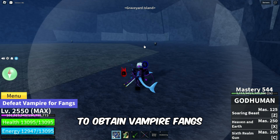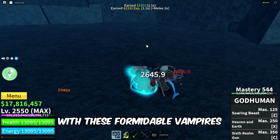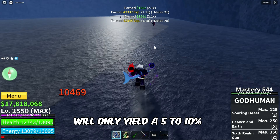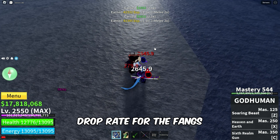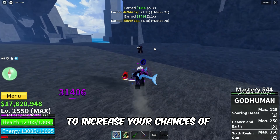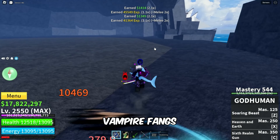To obtain Vampire Fangs, you must engage in battles with these formidable Vampires. Keep in mind that defeating each Vampire will only yield a 5 to 10% drop rate for the Fangs. Persistence is key here — repeatedly defeat these Vampires to increase your chances of obtaining the coveted Vampire Fangs.